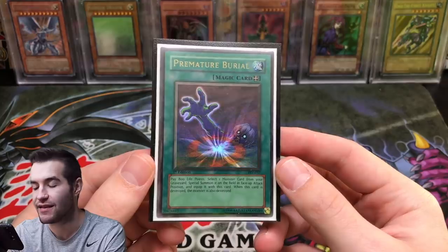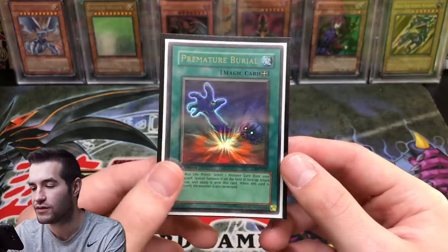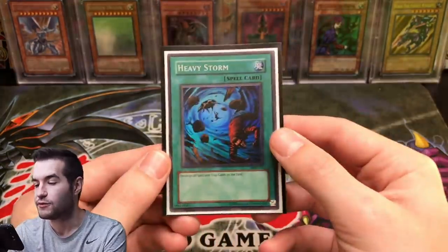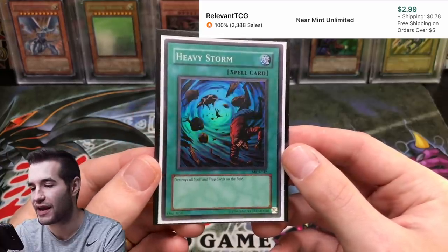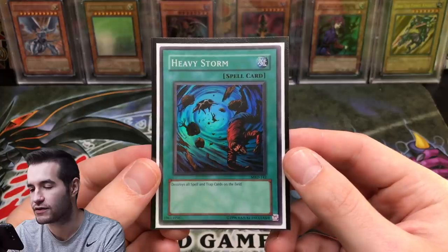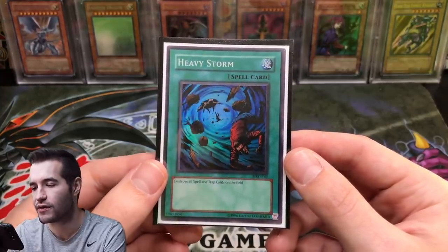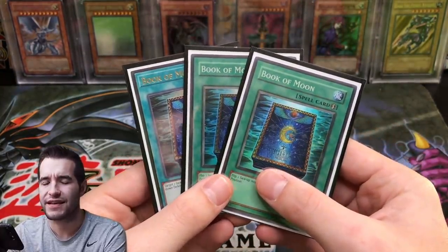Moving into spell cards: Premature Burial, first edition from Pharaoh's Servant — I think this is the number one version, nothing competes with original first edition. Next, Heavy Storm — this one's unlimited. I do have a first edition but I graded it, so I'll need to upgrade this to a near mint Metal Raiders first edition. I think there's a Hobby League version but Metal Raiders definitely wins out.